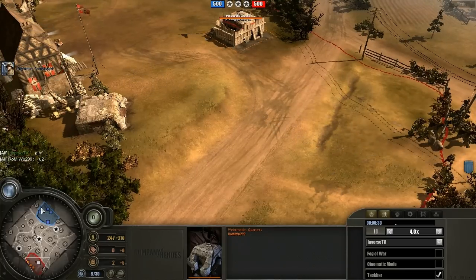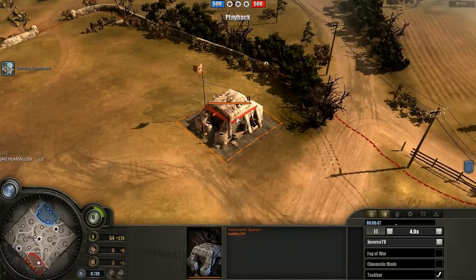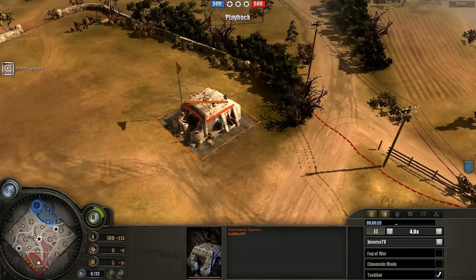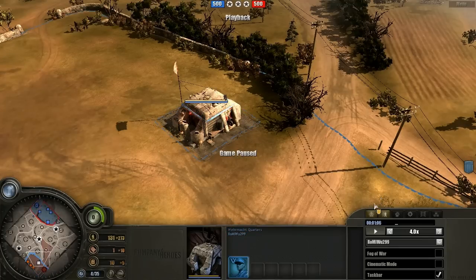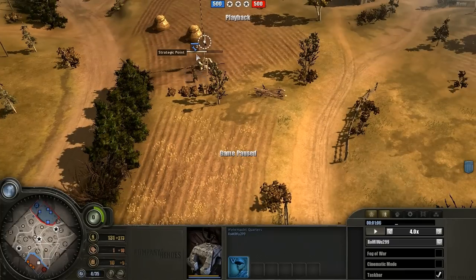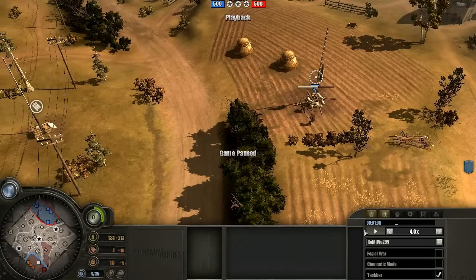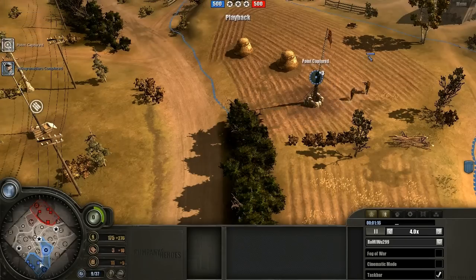We're going to ignore the chat and my own play, focusing on what the Wehrmacht player does. Going to his point of view to make things easier. Getting a Volk squad out first. We're going to see two Pioneers going over to the right-hand side to cap, not the left. I personally send one Pioneer to each side, so this is something I want to pay attention to and observe what benefits it provides over my left-right split.